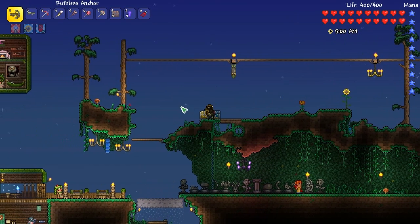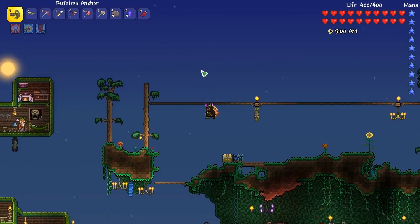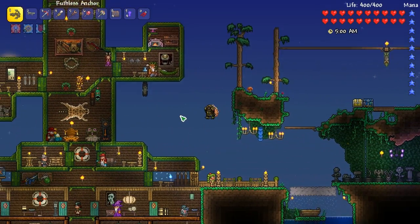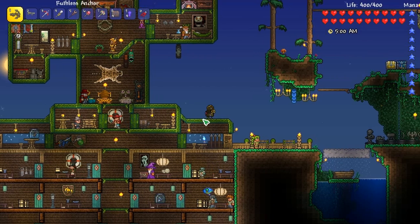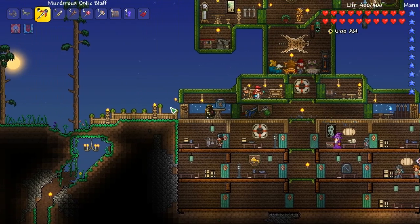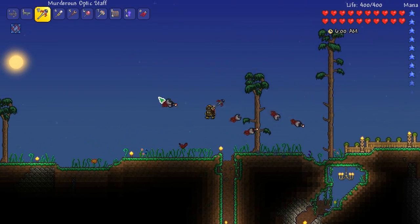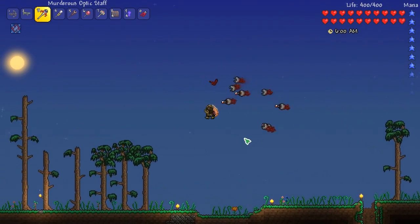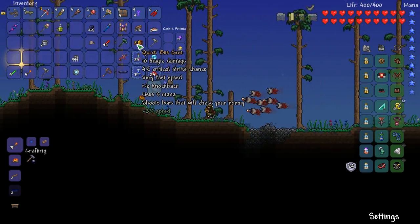We're in a different world that I made a long time ago when summoning first came out. I was messing with a lot of stuff here - I have a pretty cool house that I like a lot. I came here because this is a corruption world and I really wanted to get the clinger staff. The clinger staff's tooltip says it summons something to fight for you.